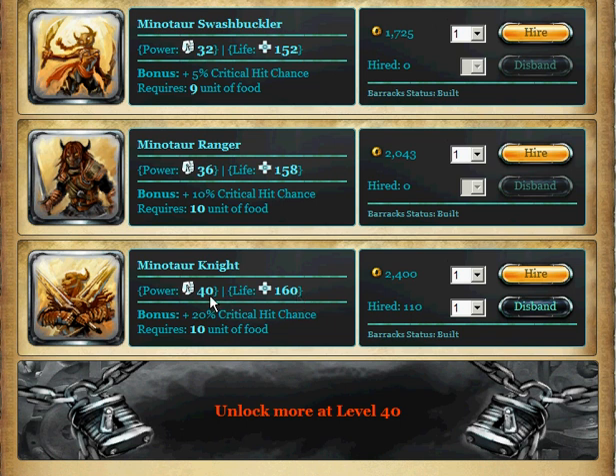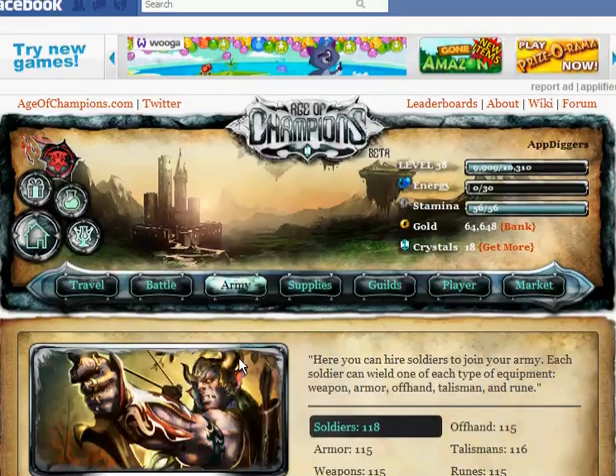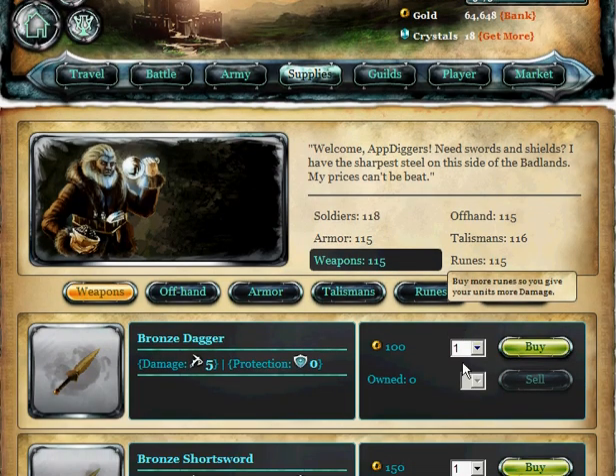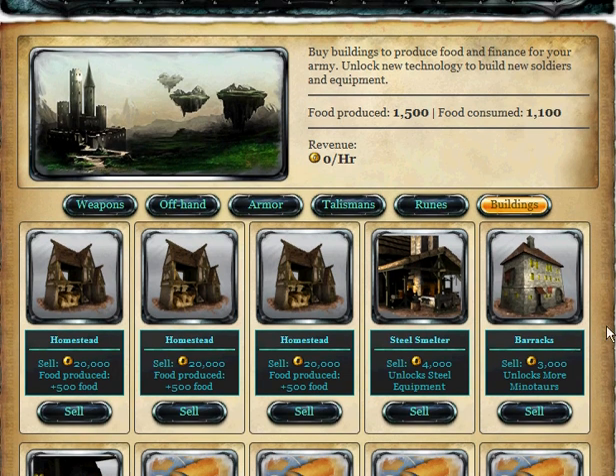But it's going to be somewhere around maybe 45-46. So what I want to do, I want to get to level 40, and when I have 250k's, all of that money will be spent to purchase the same amount of soldiers that I currently own — so it's going to be 110 plus my superheroes. And of course, give them supplies, new weapons, new off-hands, armor, talismans, runes, and of course there will be a need in you producing food, actually.